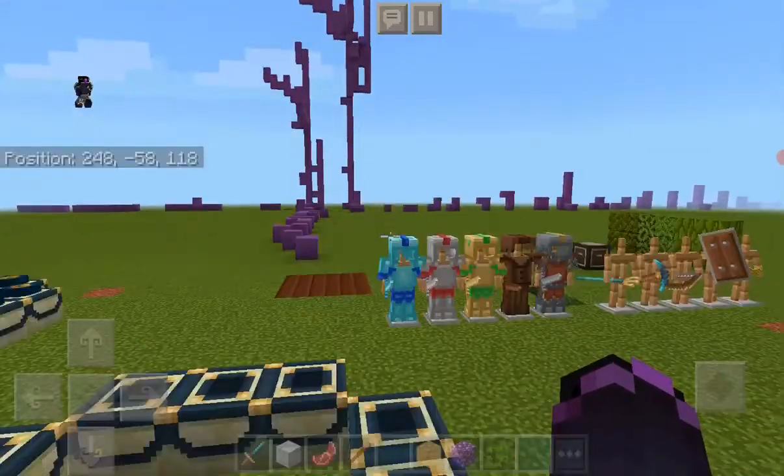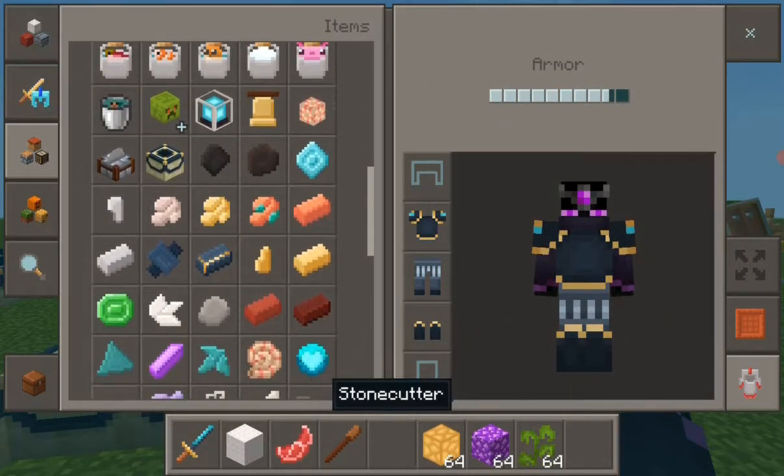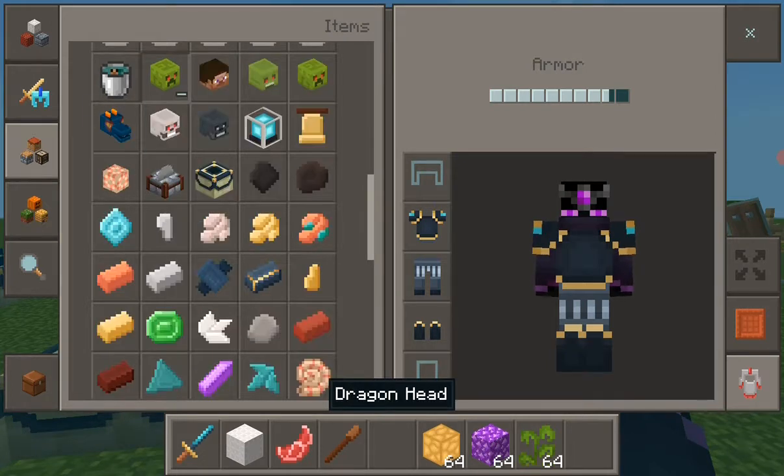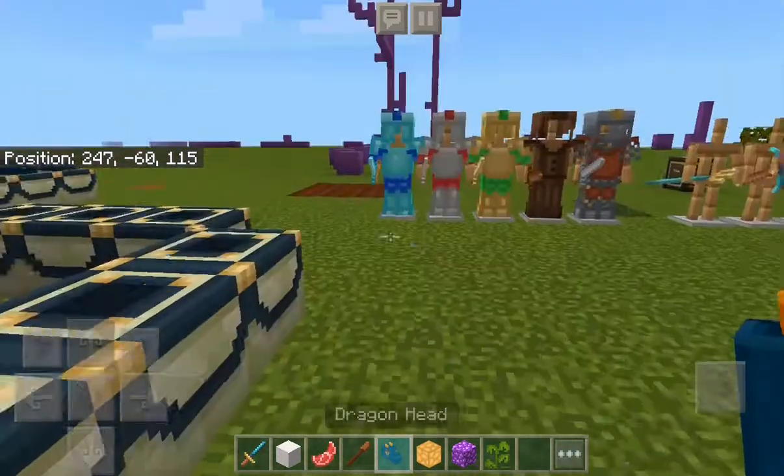I've actually got something — that's the most ugliest thing in the world. We can throw it through the menu. That's what the dragon head looks like.